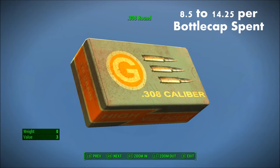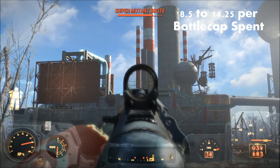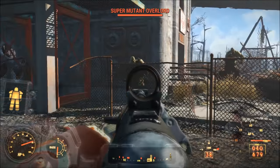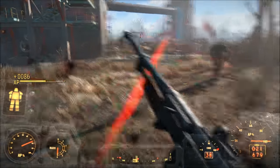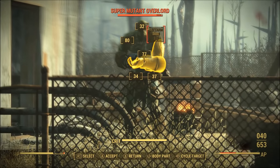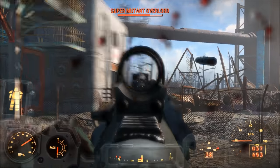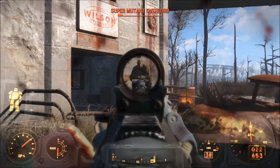Number 8: .308 caliber. .308 caliber ammunition at its lowest deals 34 damage per shot, and at the higher end deals 57 damage per shot on a fully upgraded .308 combat rifle. Provided .308 caliber ammo costs 4 bottle caps per round, this gives you a damage-to-purchase value ratio of anywhere from 8.5 to 14.25 damage per bottle cap spent. The highest damage per shot is actually on the combat rifle and not on the hunting rifle. Both make use of the Rifleman perk, and you can get the .308 combat rifle to deal 114 damage per shot with Rifleman maxed out, bringing you up to 28.5 damage per bottle cap spent. If you're not playing a stealth character but you are invested in the Rifleman perk, the .308 combat rifle is an excellent choice.